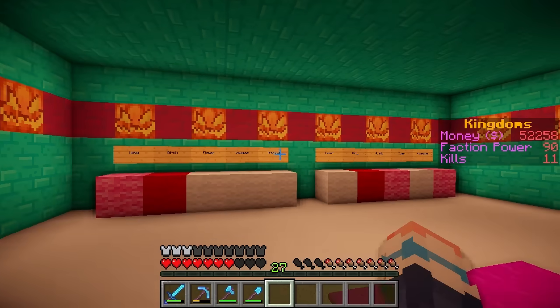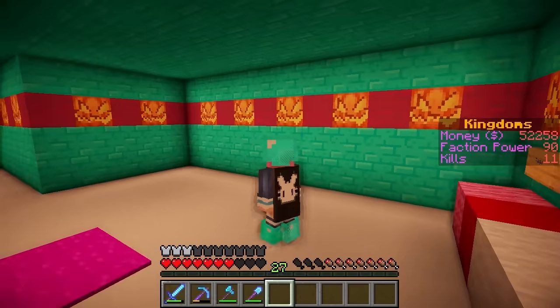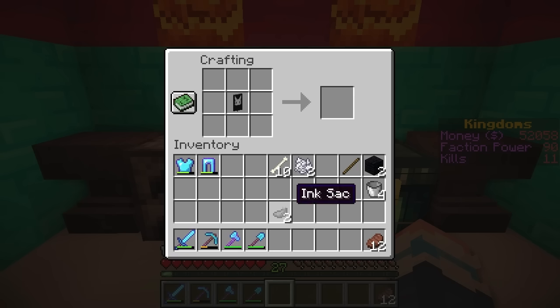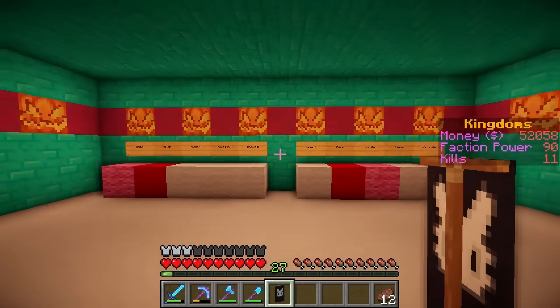But I think this place could be a lot cuter, so today let's get decorating! Best things first, we need the LDShadowlady crest, as displayed on my cape. We need a black banner with a white flower, then a white cross, and a black line. Surround that, and then ta-da! My beautiful banner! So I'm going to put this over here.